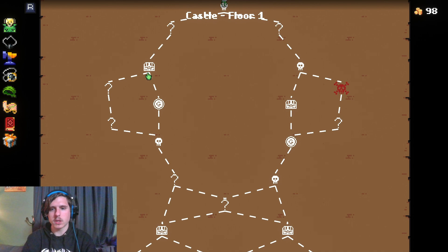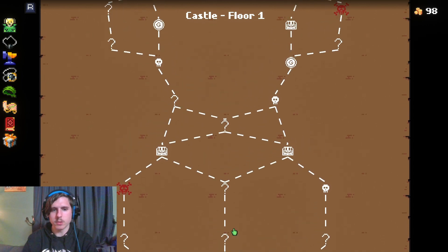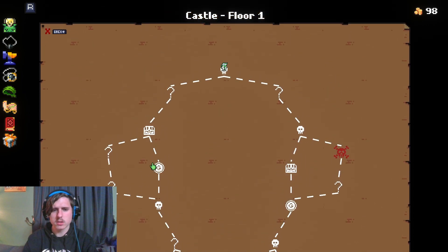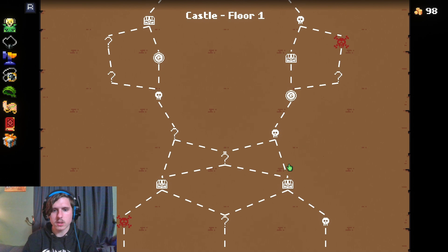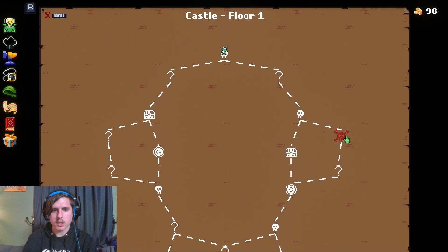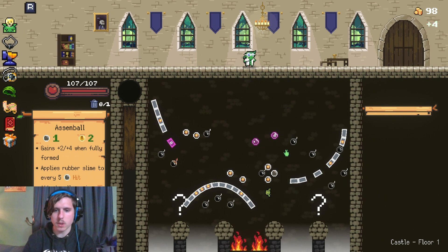We have a couple options. We can go this way and then go down — I think this is what we're going to do. Ooh, and that's a new boss, I think. Maybe we already fought him. But we're going to come around this way. Or we can go around this way, because that will give us one more encounter. I think we're actually going to go this way.